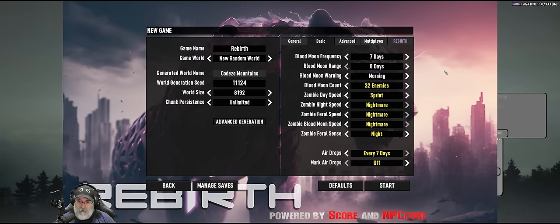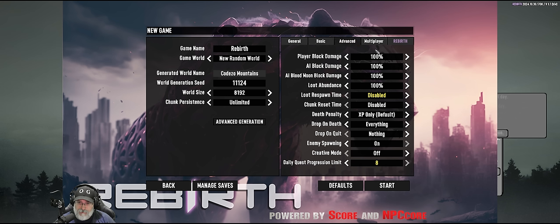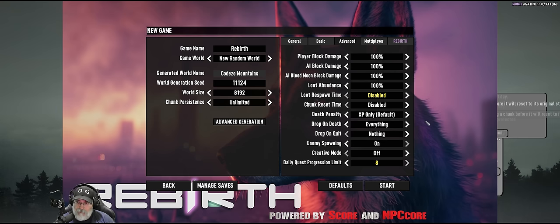We can do airdrops but keep the airdrop markers off like we normally would. On the advanced stuff, I'm going to turn off respawning of loot. I normally play with that off — once we loot something, it is looted and that is all there is to it.